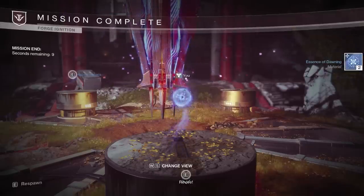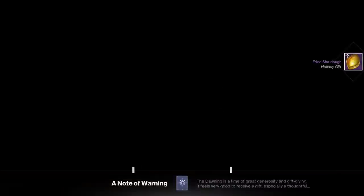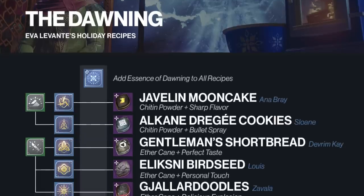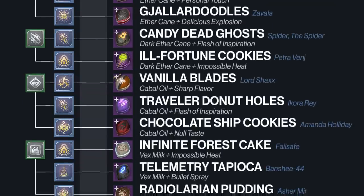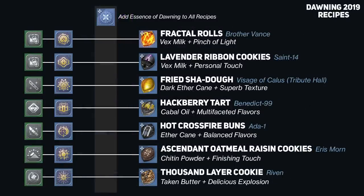Now if you've acquired enough Essence and the necessary ingredients, you can start baking different combinations that result in desserts that can be given to all of the different vendors. Each cookie requires a different combination, so you're going to want to use this graphic to help you make all of them. This specific graphic is from last year, but all the combinations are the same. Any of these cheat sheets I'm showing you can be found in the description. On top of the old ones shown here, there were also 7 new combinations added for the new vendors that we've had in the last year.